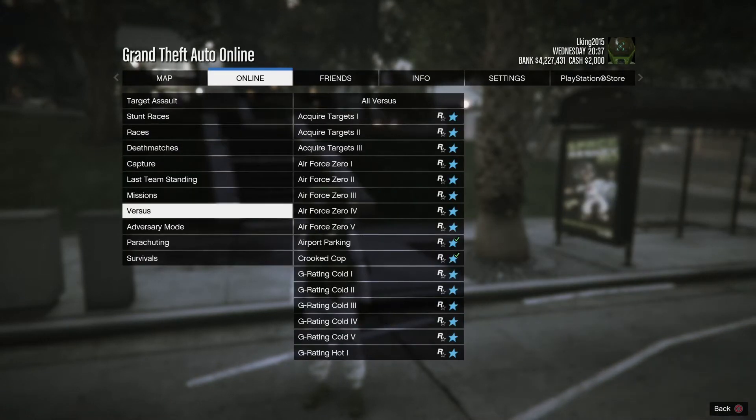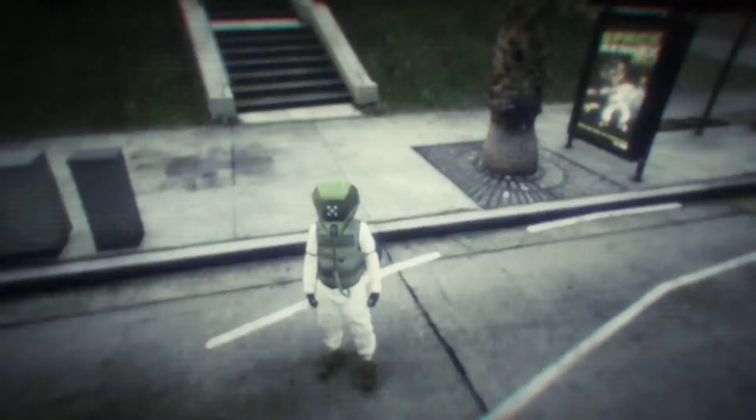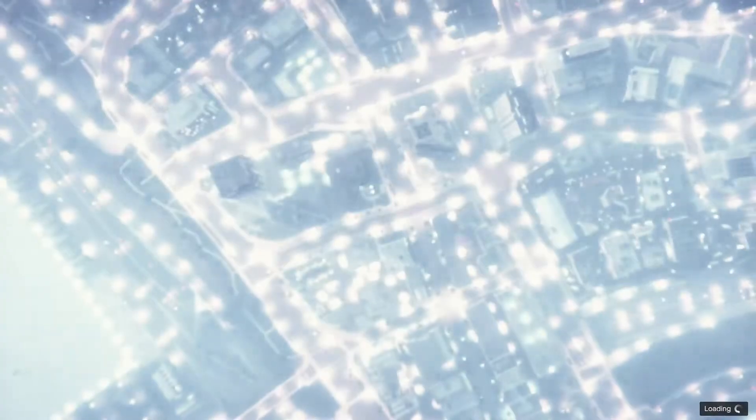Go to Rockstar created, go to versus, and then you want to go to Crooked Cop. It's right there — you want to start it up.